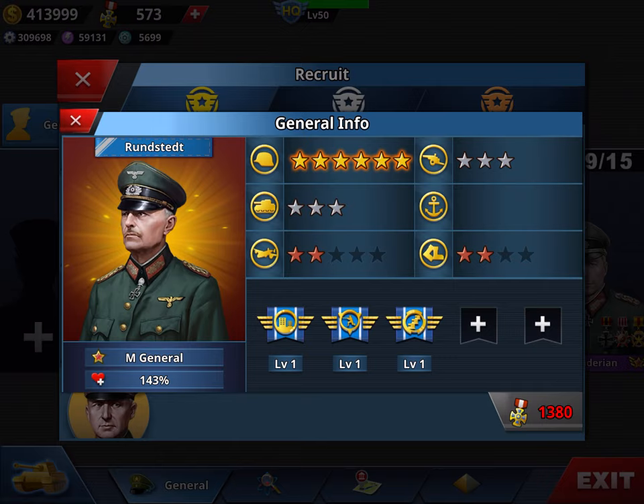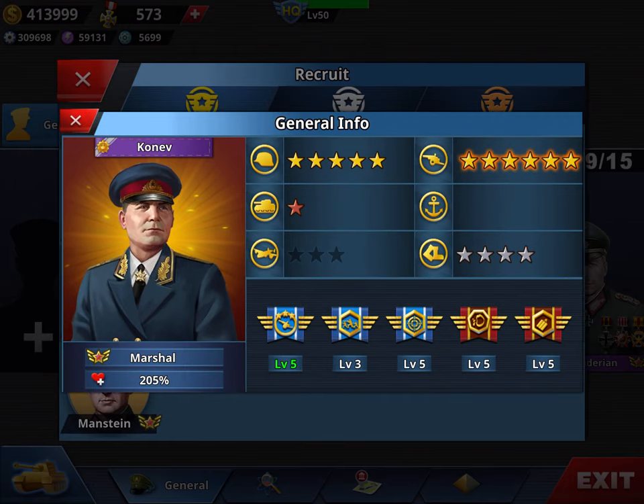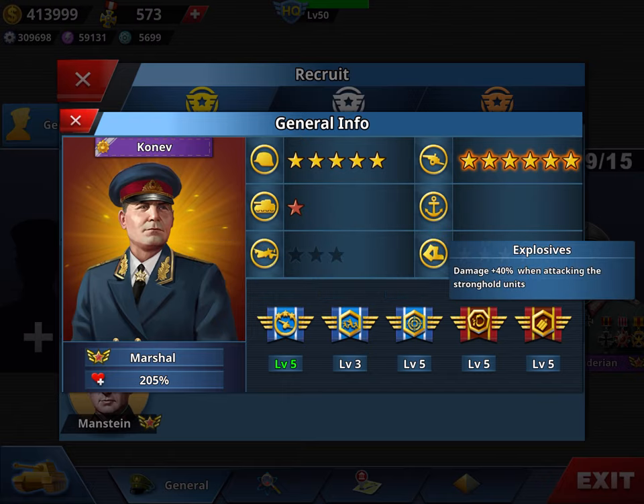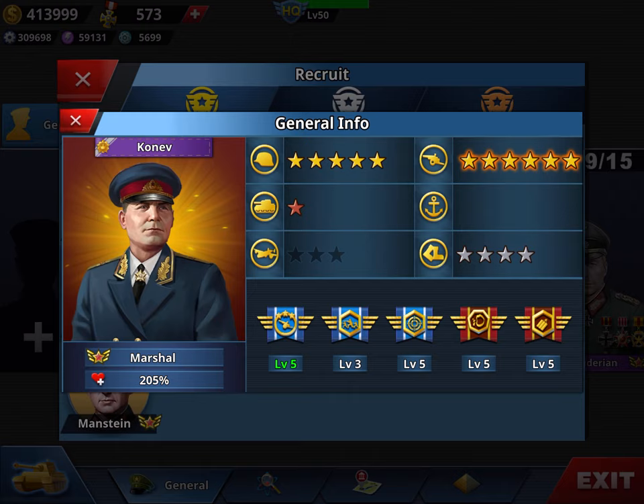Rundstedt is the other top infantry general. His advantage is he's much cheaper than Yamashita — with the 40% discount he costs only 1,400 coins — but he's a bit slower. You'll need to spend stars to upgrade him. His skills include Guerrilla, which is like a Blitzkrieg for infantry, and two empty slots. I still recommend: don't use infantry. The best artillery general is Konev — top artillery, four-star speed, and five-star infantry. He has Artillery Leader and Accuracy, both very important, and I added Explosive and Rumor. After the 40% discount he also costs around 1,400.